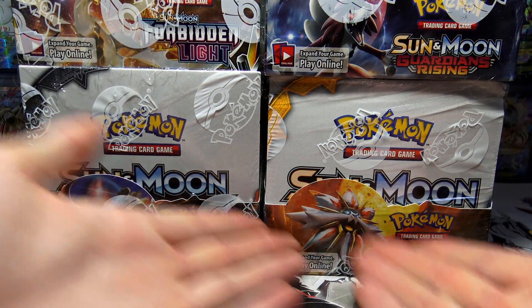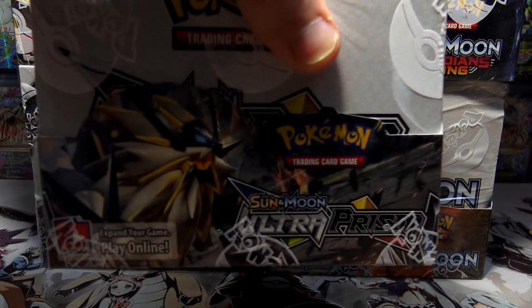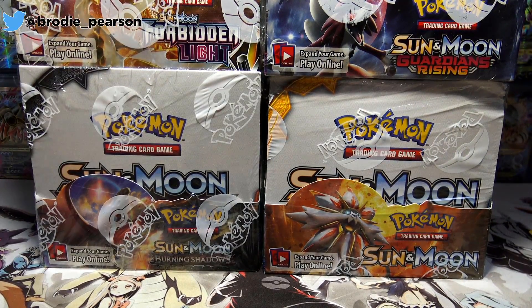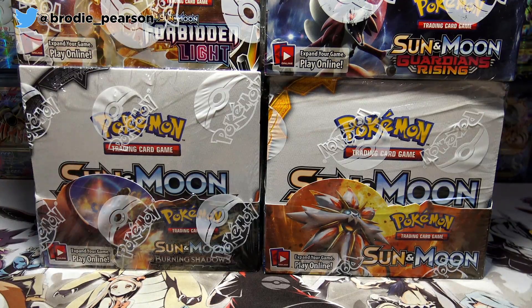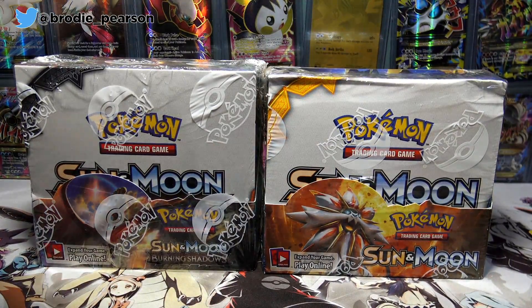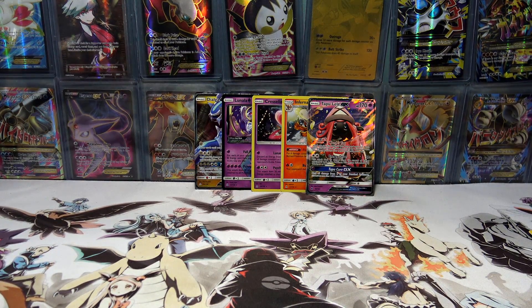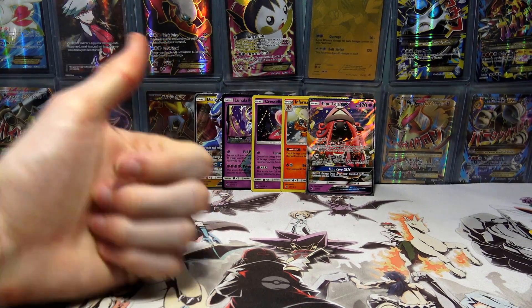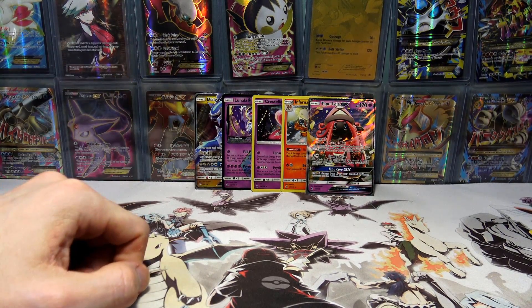We've got the Ultra Ball Hunt, the Search for the Hyper Azumarill, Forbidden Light — I can't even remember what the best card in that set is. We've also got another Ultra Prism Box with the search for the gold, and a Guardian's Rising box for the DCE. I reckon I'll probably just go with Forbidden Light off the top of my head, but let me know in the comment section below. With that said, if you enjoyed, slap a like down below, subscribe if you're new, and I'll see you guys in the next one. Peace.